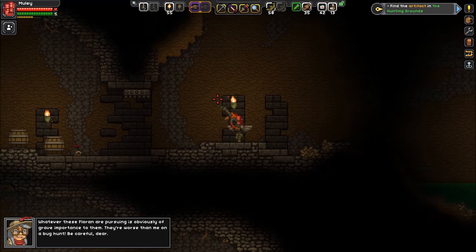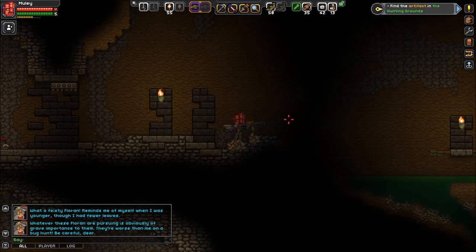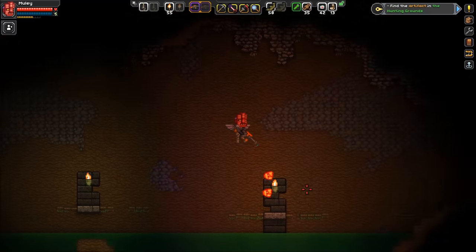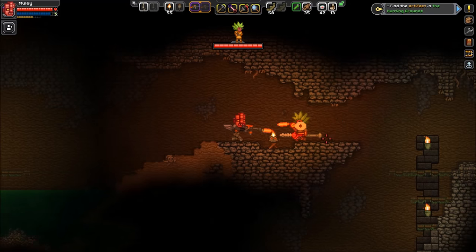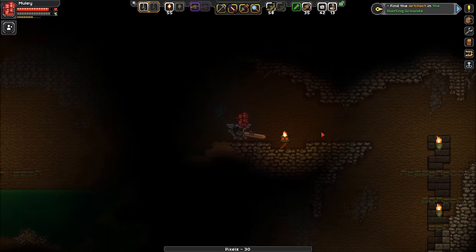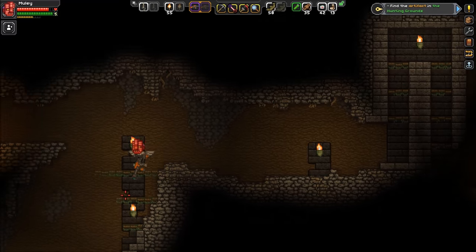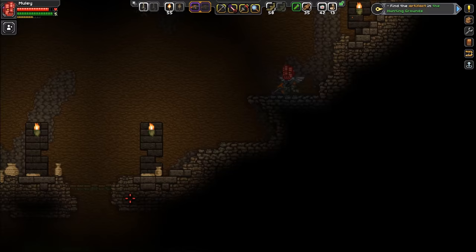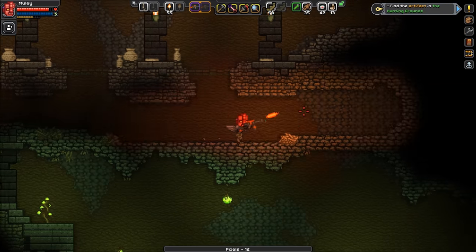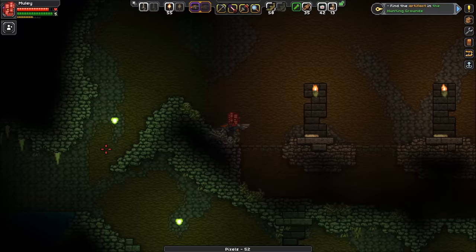Whatever these Florin are pursuing is obviously of great importance to them - they're worse than me on a bug hunt. Someone got messed up - you picked the wrong mule, dude. Should we go forward or go back? That looks like a pressure plate to me. If it's the same as it's always been then it is a pressure plate - you don't want to hit those by the way, these white things.